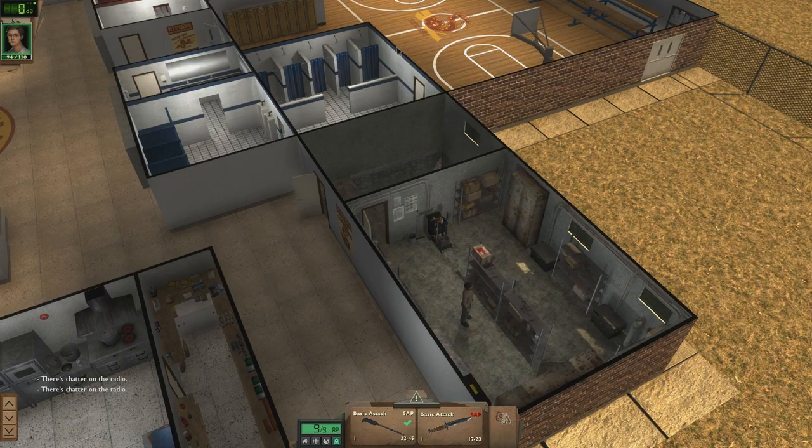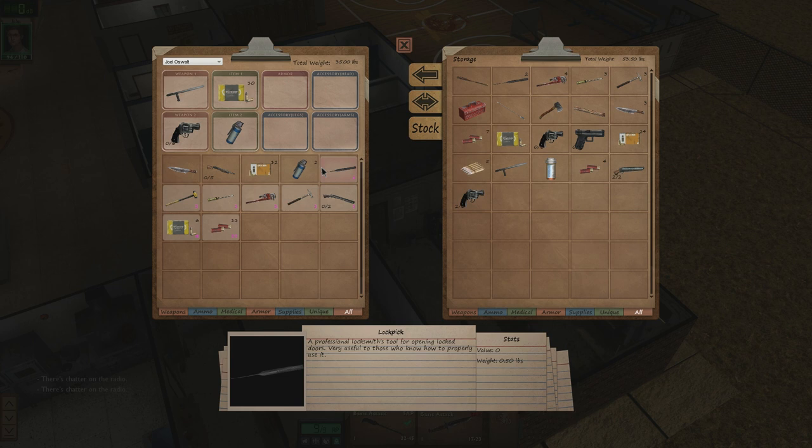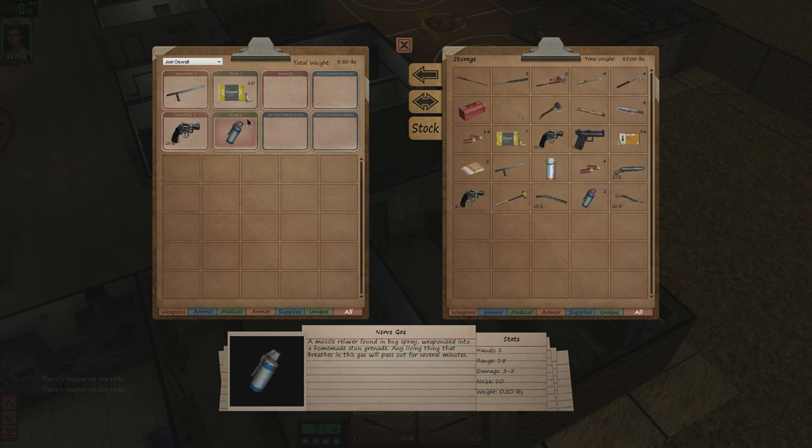So I think we're ready. Wait, what about Joel? He's got quite a bit of stuff here. Especially that sledgehammer is interesting. Put that over there. 38 ammo — okay, that's for this. Anita will have all the lockpicks.